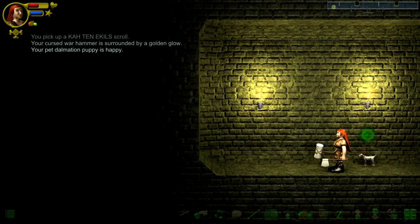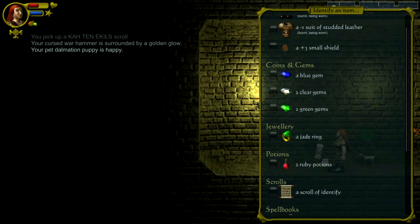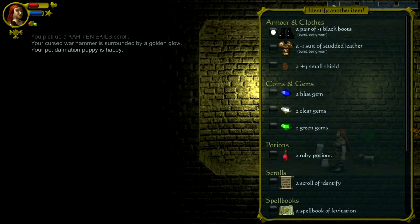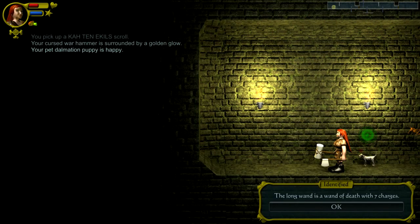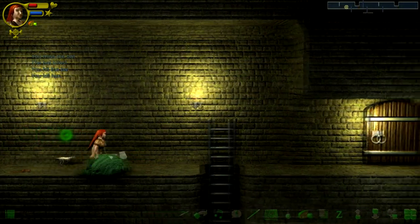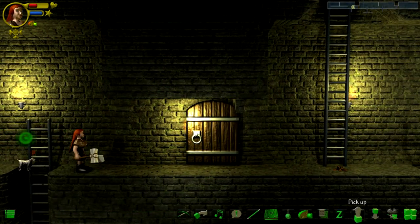What about the other scroll? It's a scroll of identify, so I can identify an item. Let's identify this jade ring — see if it's magic. Uncursed ring of magic regeneration. Yes! And we get to identify another item — I think you get to identify two each time. Let's identify our blessed long wand, which sounds like an innuendo. Long wand of death — seven charges. Fine. Killed bat. That's all good stuff.